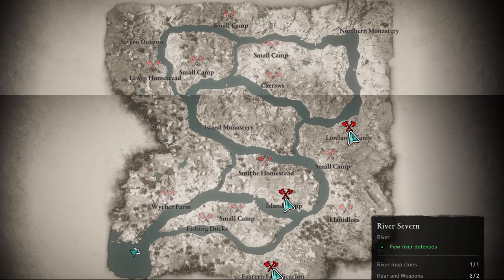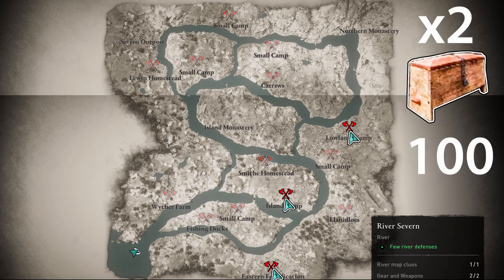We have three fortifications, where you will find two Raid Chests, containing in total 100 foreign supply.